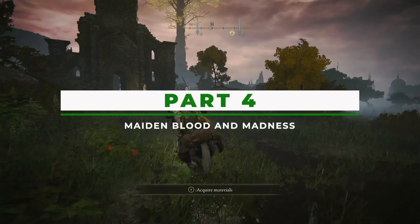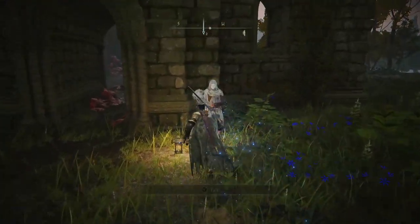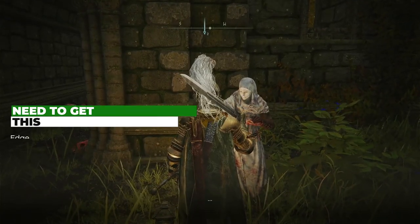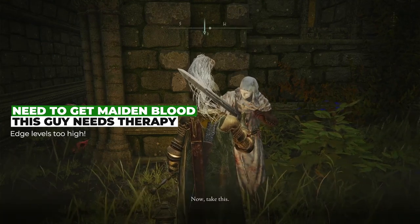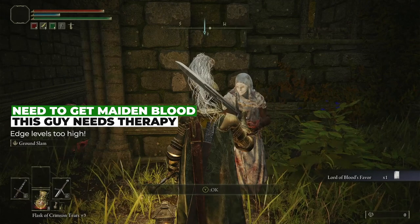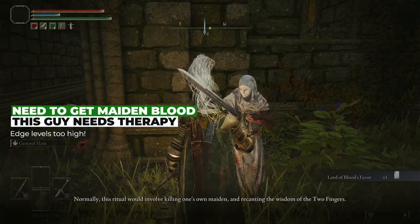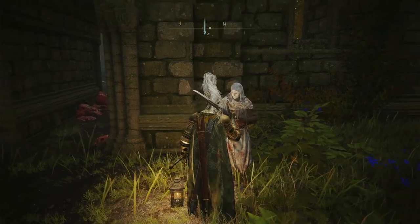Varre decides to up the ante in terms of his creep factor by not only initiating you into his weird order, but also giving you a magical white cloth that he wants you to dip in maiden blood. Luckily, he doesn't know we've acquired a waifu, despite me clearly having leveled up since he first saw us — but maybe the mask impairs his vision, so who knows. We're gonna go find an already dead waifu to use. What's next, Varre — maiden streamer bathwater? I shouldn't give him any ideas.